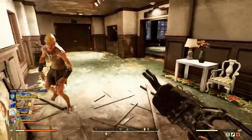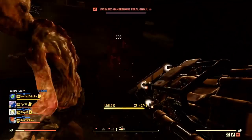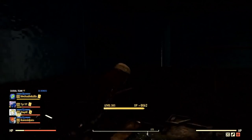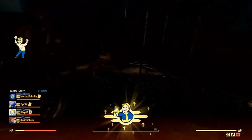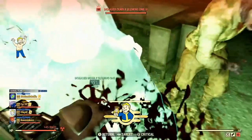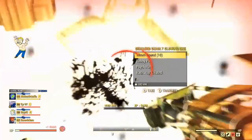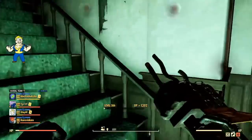What I'm going to be talking about and testing is the fact that the Grenadier perk got buffed and now works with a bunch of new explosive effects that it didn't previously work on, including explosive legendary perks. Grenadier now doubles the explosive radius of Exploding Palm, Far-Flung Fireworks, Hack and Slash, Detonation Contagion, and Collateral Damage.